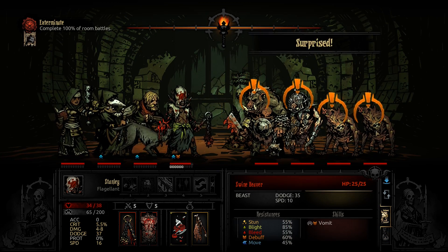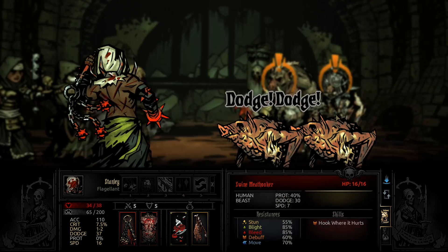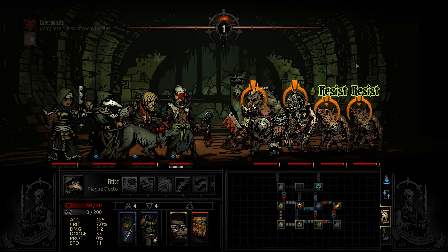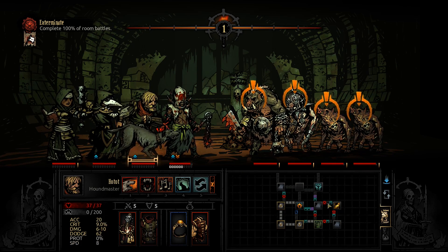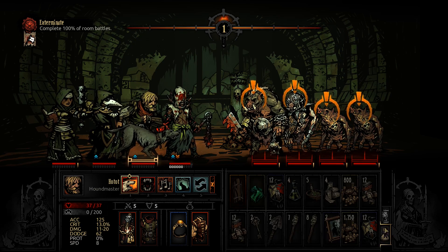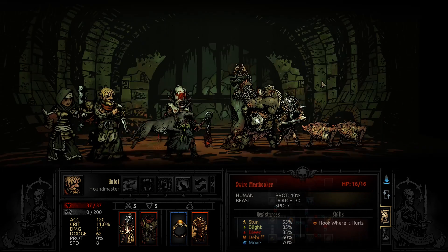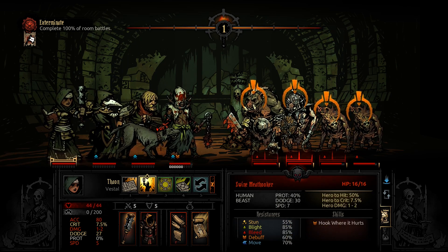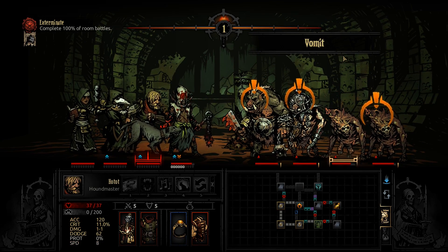Looks like a fairly standard fight and we surprised them, nice. Rain of Sorrows — great, we missed. That was not a very good start, but okay. Let's try to kill the meat hooker — I don't think we can kill him. We'll land some bleeds — all bleeds landed, so at least we got that going for us. Try a stun — missed again. That was not a great first round.